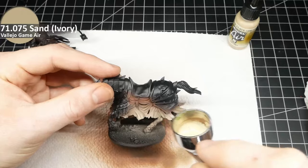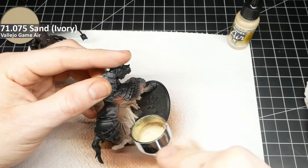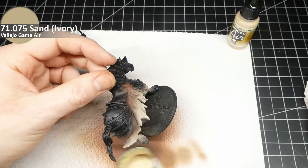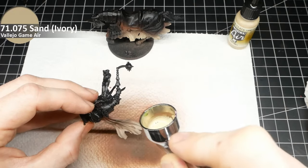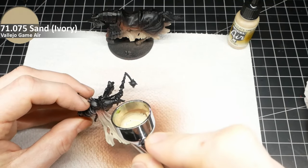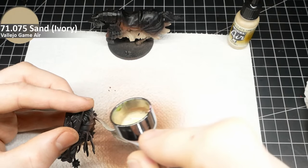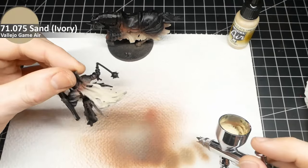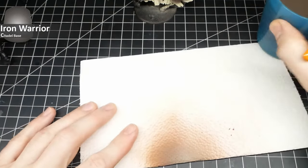You could do this by brush — no worries — but as I've got limited time for painting miniatures, I need to work quickly. This is the last airbrush step on the cloth, and we'll touch on the cloth again later. Next up are the metal tones, which take up a giant portion of this video.